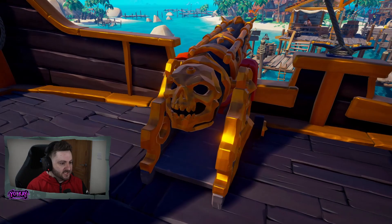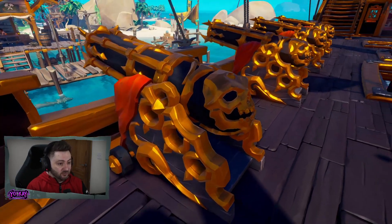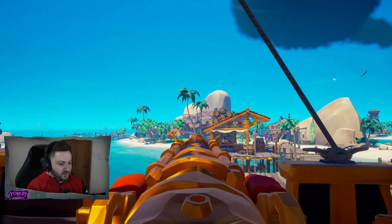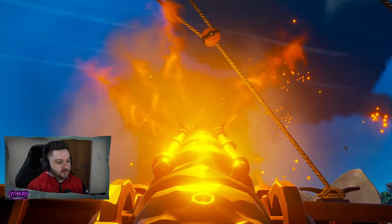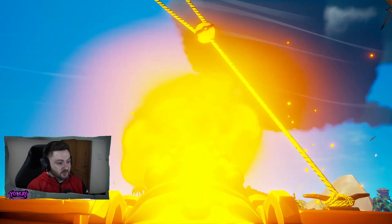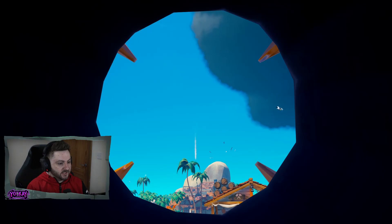The Dark Warsmith cannons — these things look beefy as hell. Like, these are chunky cannons, really really nice though. Getting on them looks like that, and then shooting a cannonball along with the cannon flare looks like this. That actually looks awesome. And then inside the cannon looks like that.